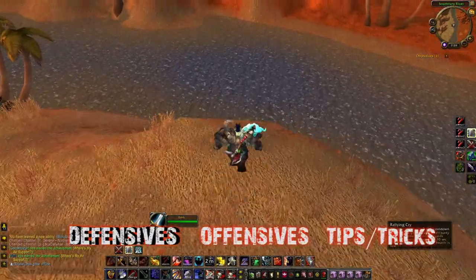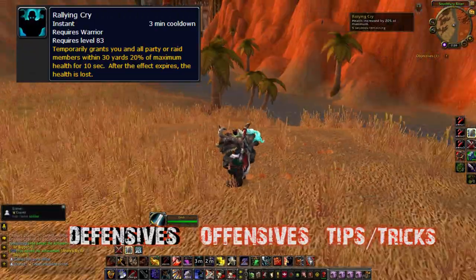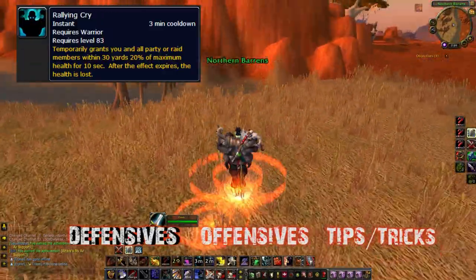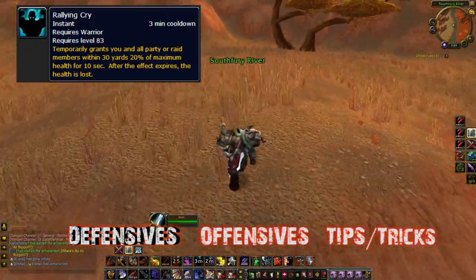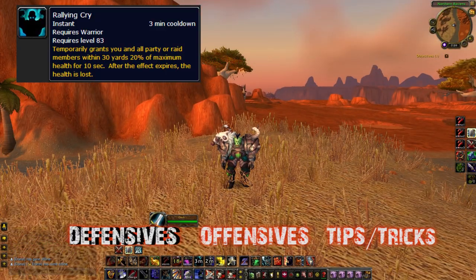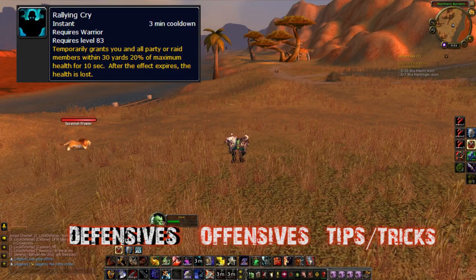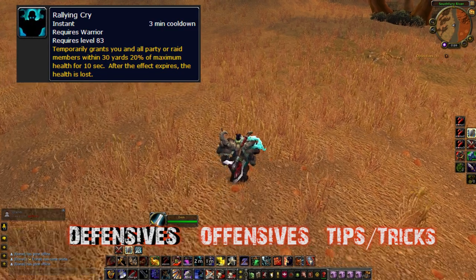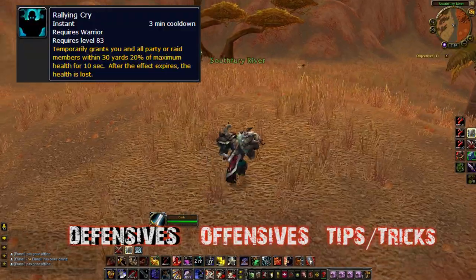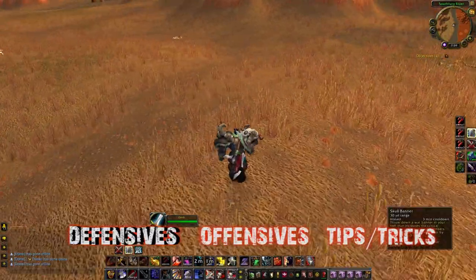The next defensive ability is Rallying Cry. You won't really see that icon often in game, so look out for it. Rallying Cry increases the health of all teammates including himself by 20%, but that also makes them very vulnerable when it fades. If you're holding a mage at low health and Rallying Cry falls off, he gets hit for 20% of his current health — so take that into consideration when going for a kill.